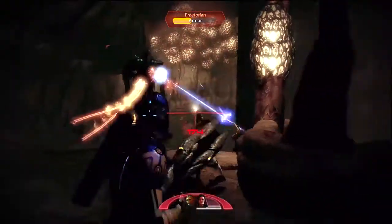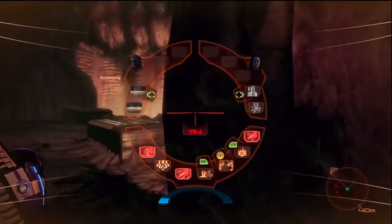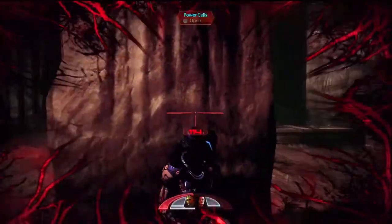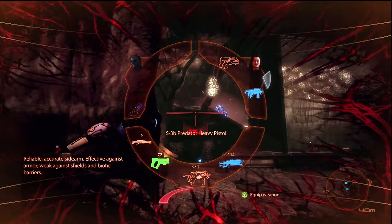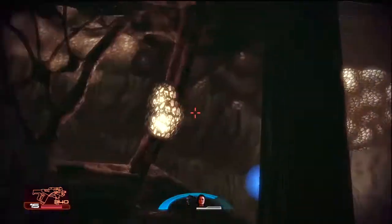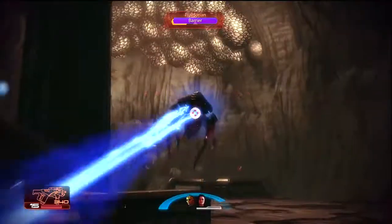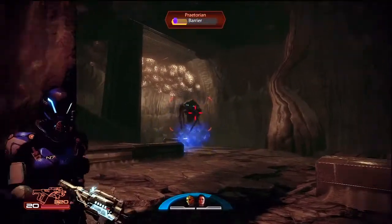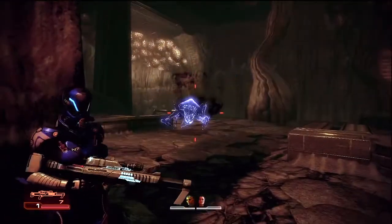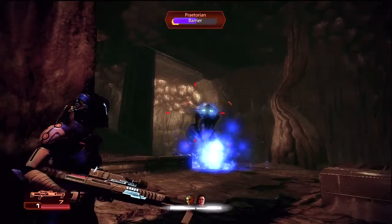Everyone hit it with everything you've got - warp it, incinerate it. The Praetorian used Death Choir on both of my squad mates. Thane appears to be dead - let's Unity him back up again. Warp its barrier please. Time for the Widow once again. It's doing Death Choir again - once it's up, we can warp the shit out of its barrier. Double warp - that was nice.